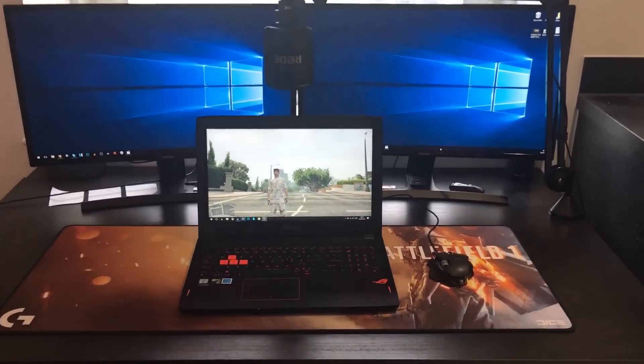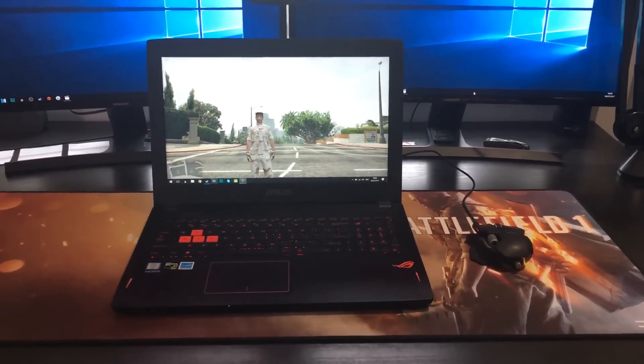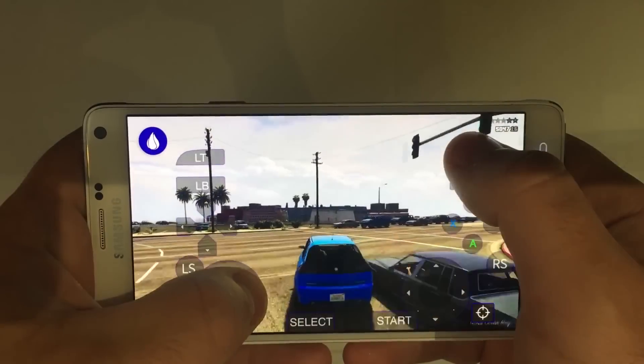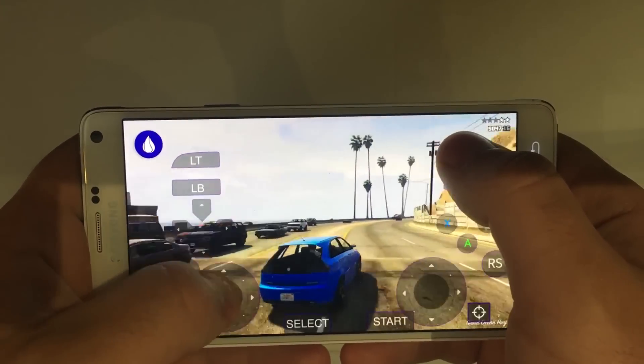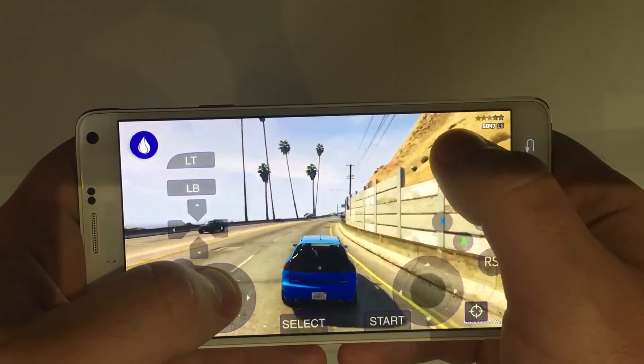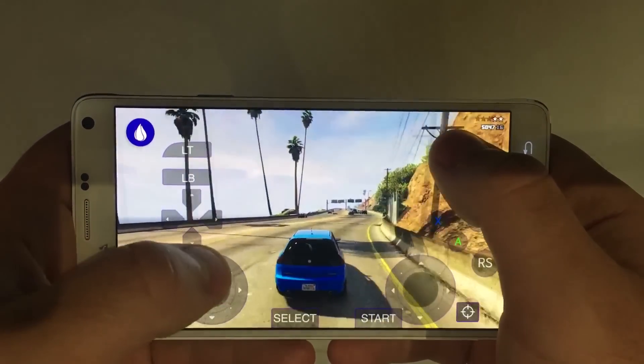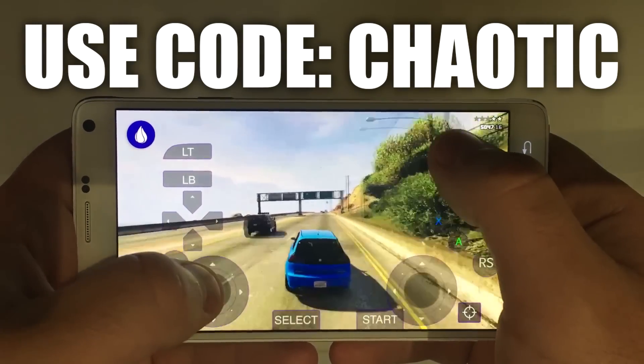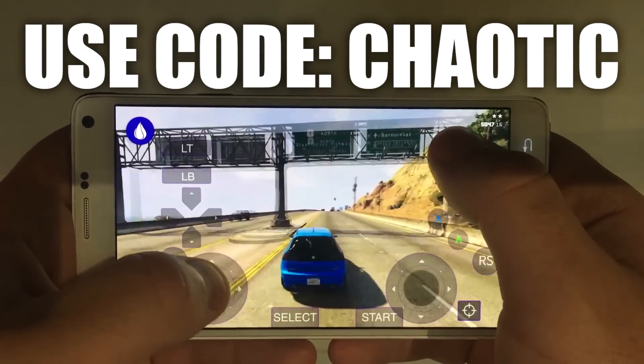With Liquid Sky, you can play any PC game in high and ultra settings without the need for an expensive, high-end gaming setup. And if you have an Android mobile phone or tablet, you can even play on those. Start now by clicking the link in the description and use promo code CHAOTIC for your first 30 minutes of free access.